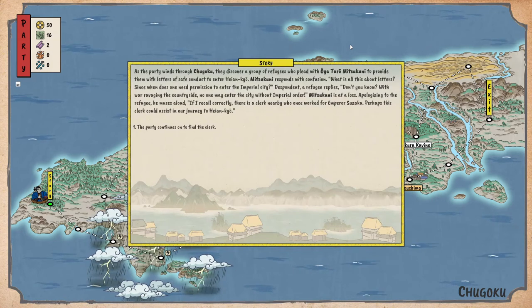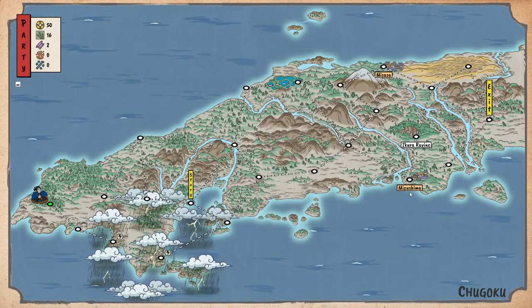As the party winds through Chugoku, they discover a group of refugees who plead with Mitsukuni to provide them with letters of safe conduct to enter Heiankyō. Mitsukuni responds with confusion: 'What is all this about letters?' A refugee replies: 'With war ravaging the countryside, no one may enter the city without imperial order.' Mitsukuni muses — if he recalls correctly, there is a clerk nearby who works for Emperor Suzaku. Perhaps this clerk could assist in their journey to Heiankyō.